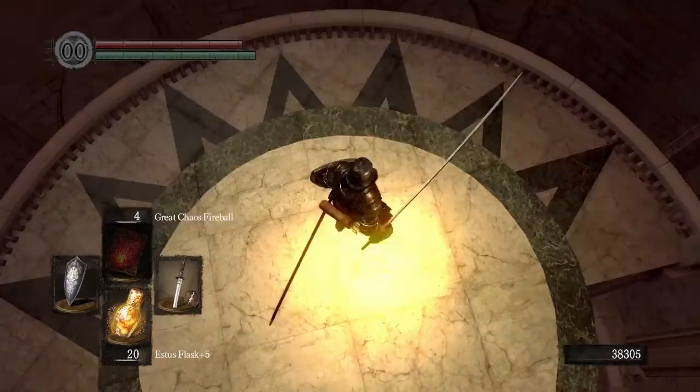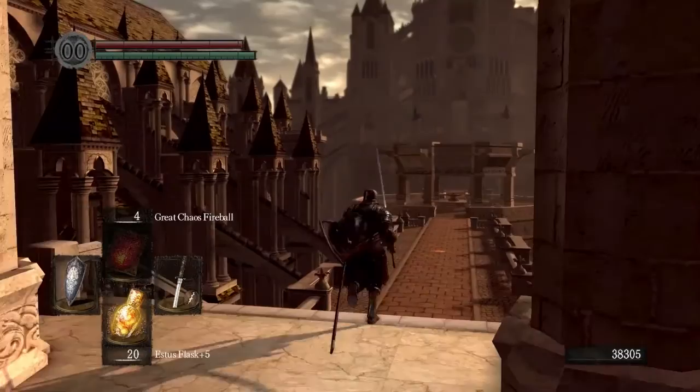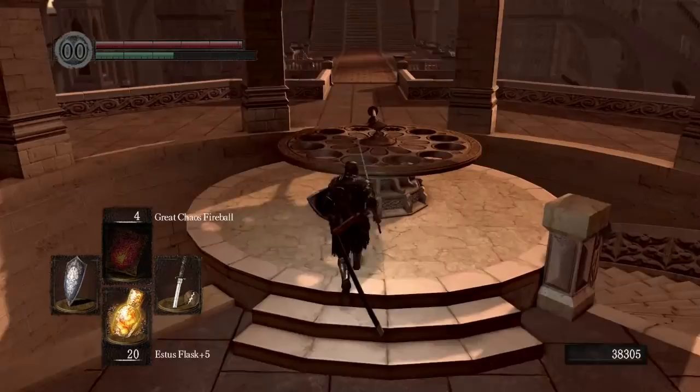Since we don't have the Dark Moon Seance Ring and I don't want to go all the way back to the Catacombs to get it, I'm going to do something else. And that something else is kill Guinevere. If you kill Guinevere, the path will also open up to this next boss area. Before we do that though, let's go ahead and push this down so I can show you guys where we're going.